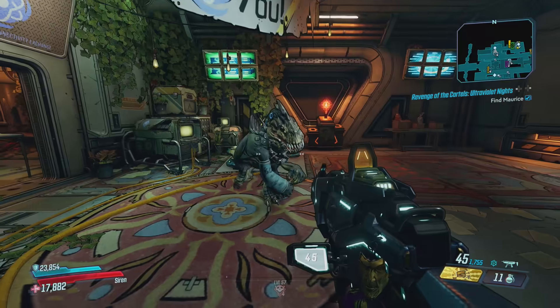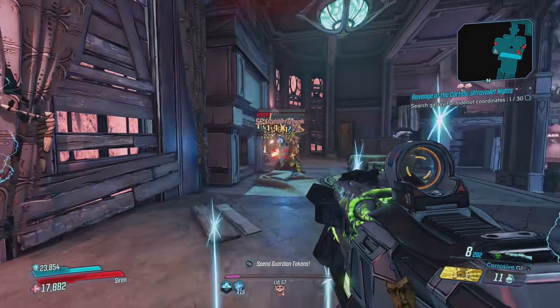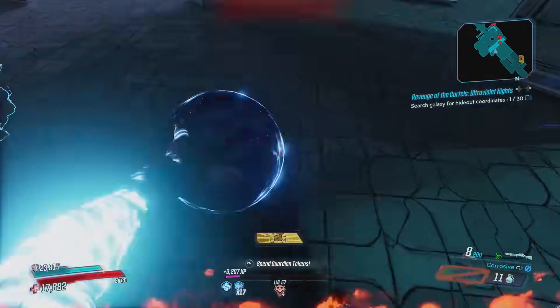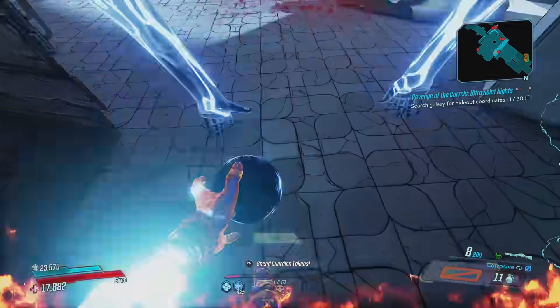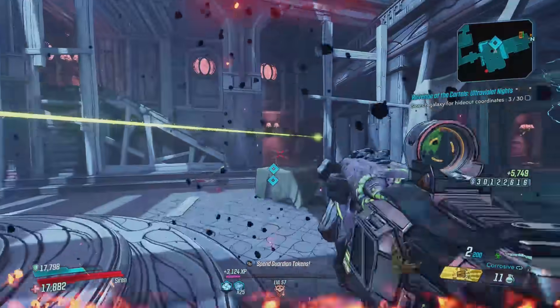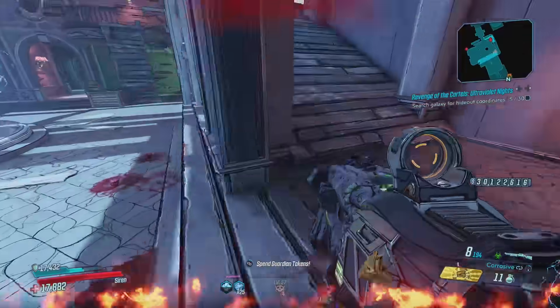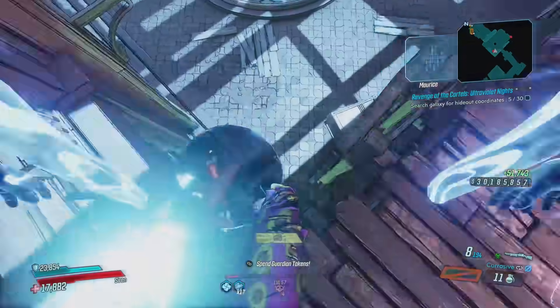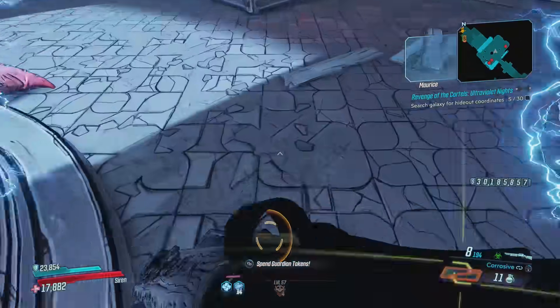All right, so the best way I found to get these pieces of intel fast was to head over to Heart's Desire. Heart's Desire is a new spot on the Zylorgas planet that was in DLC 2, Guns and Little Tentacles. Basically, once you're inside here, the very first two entrances where all the enemies spawn, you should be able to get all 30 pieces of intel to find the cartel hideout.